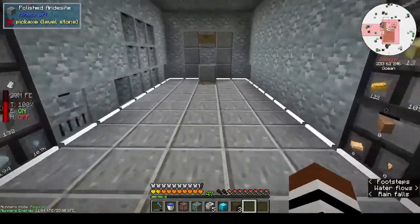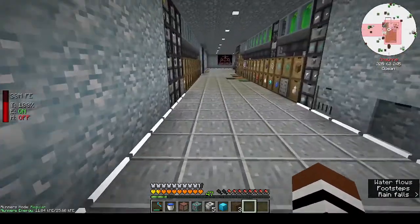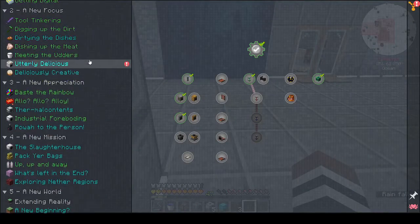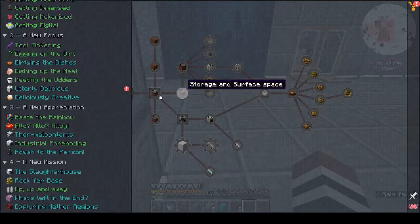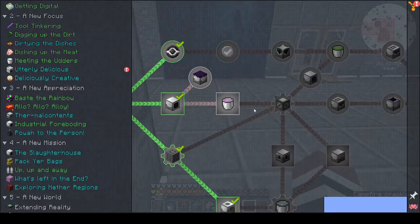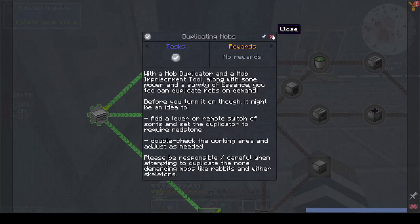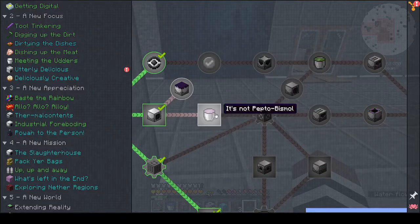I'm waiting for the bucket of pink slime which is taking forever. Maybe I could drop some mobs in there. Everything leads to the advanced machine frame - you can't do the duplicating mods until you do 'I think I'm a Clone Now', which comes from the advanced machine frame. So everything is waiting on this.